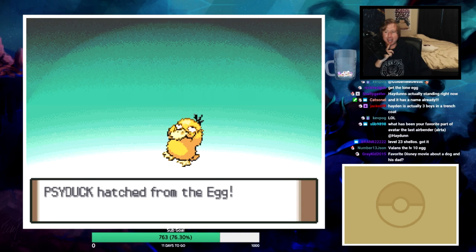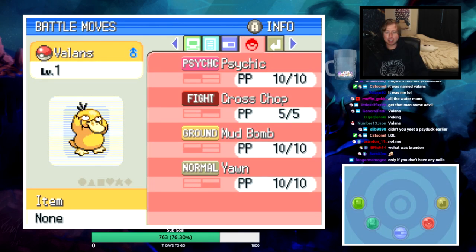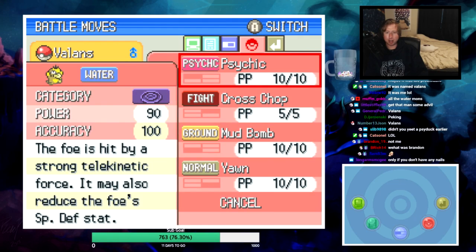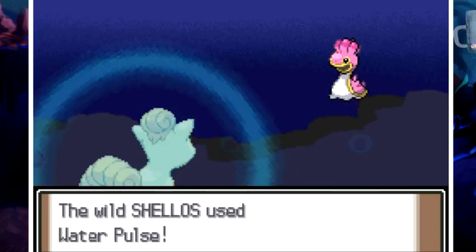It's a Psyduck! Who gave me a Psyduck? This thing is Mild nature, Cloud Nine ability, with Psychic, Cross Chop, Mud Bomb, and Yawn. Honestly not bad. A lot of the time these don't get boxed forever - I have to come back and use them, but we'll see.